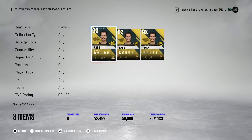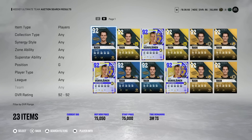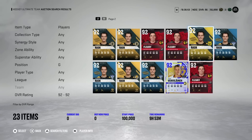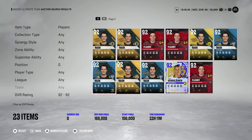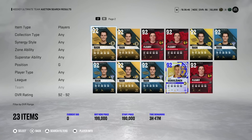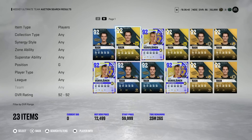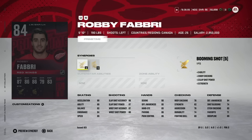It all depends what you're going to be able to get him for. If you've got to spend 100k, I really wouldn't do it, but one example is up at 72k. I really wouldn't spend 70,000 coins on a goaltender to be honest, but if you're HUT-rich or it's the last piece to finish off your team — or maybe you're a Tuukka Rask fan — there is a version going for about 72,000–73,000 coins that might be the one for you.